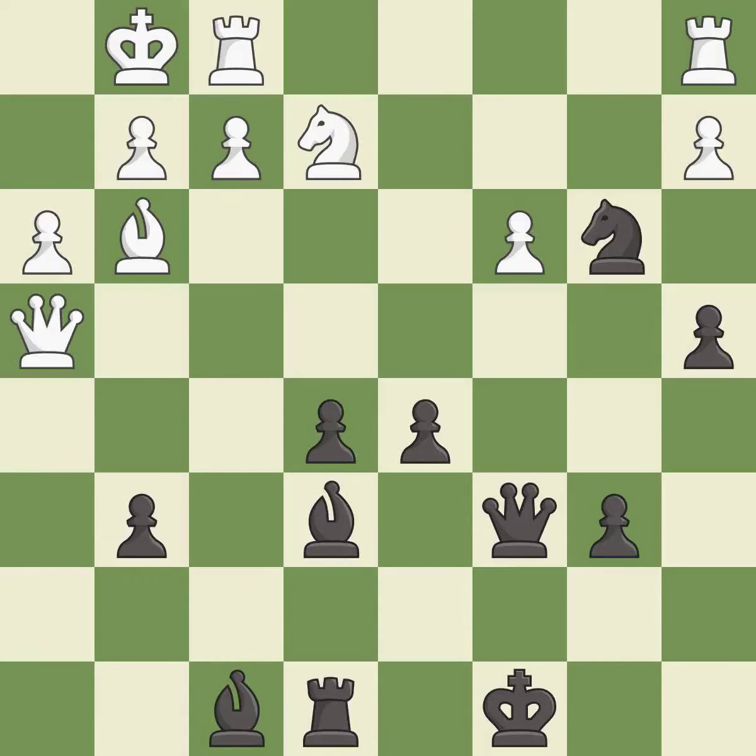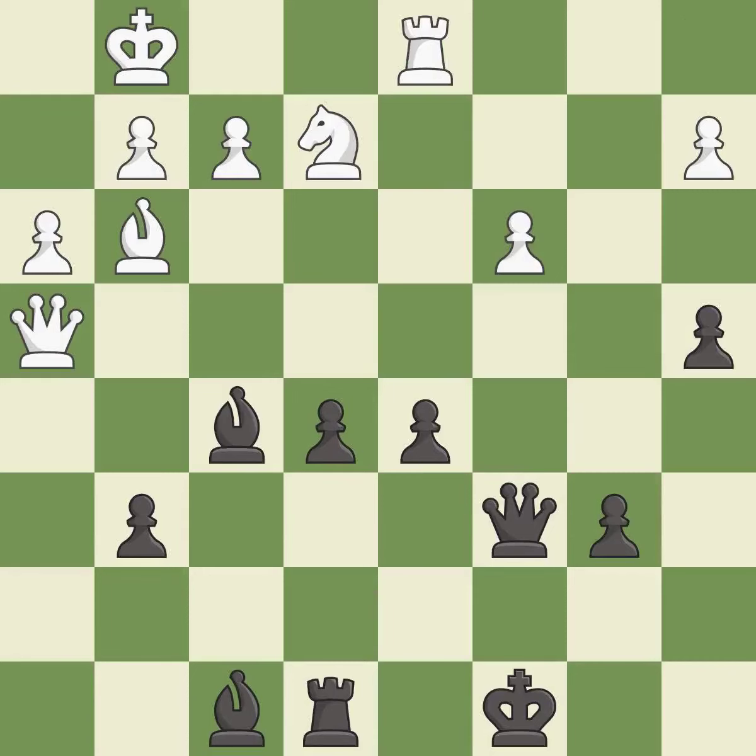This misses a great but hard-to-find move — it is a mistake. This captures a vulnerable rook — it is best. Takes back — it is best. This defends the attacked pawn — it is good. That's what I would have recommended — it is best. Black had an advantage, but now the game is close to equal — it is an inaccuracy. Only one move worked there, and this wasn't it — it is a mistake.